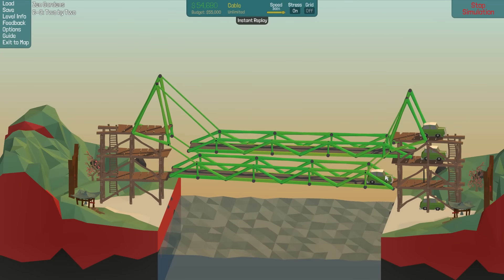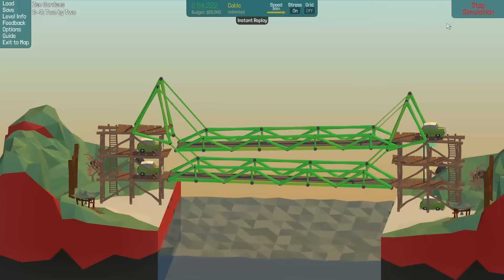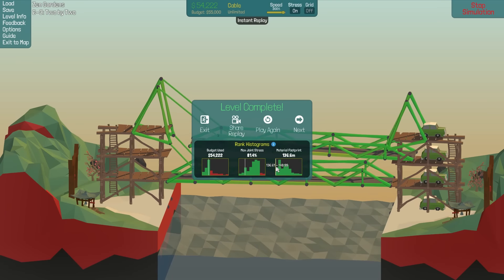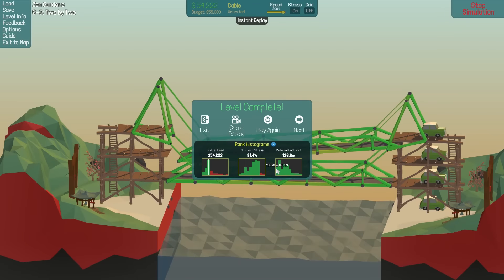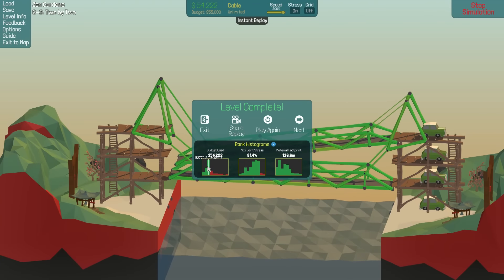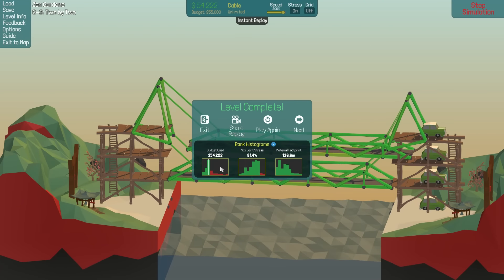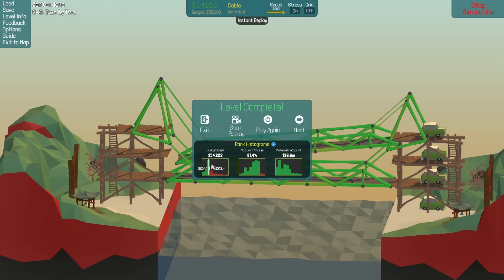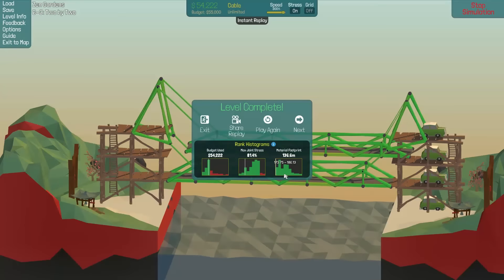I just made a few tweaks and changed the contraction slightly. This is like try 500 on this level and I've already been recording for an hour. Oh, just please work. Holy crap. Oh my God — and we actually did pretty well. Material footprint: we got 136. We almost set the record for the material footprint — actually, we did somehow set the record for the material footprint, which is crazy. Definitely not for budget and definitely not for max joint stress, but I think this was a pretty creative solution. By the curves, it seems like a bunch of other people used the same design, but somehow I might have set the record for the material footprint by 0.01.